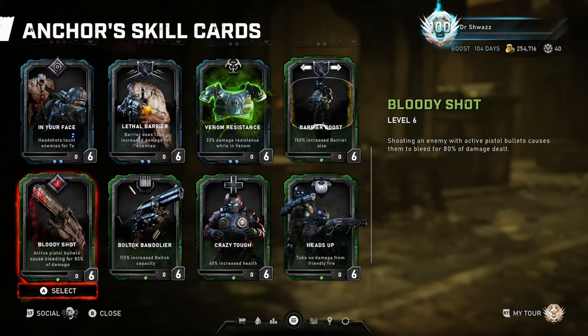Bloody Shot: shooting an enemy with active pistol bullets causes them to bleed for 80% of damage dealt. This card is your main DPS card for the Anchor class. You have to get an active reload with the Boltok or any other pistol to obtain bleed damage. In Escape, this card is pretty much mandatory since you spawn with the Boltok, and it makes you instantly effective as long as ammo is available. In Horde, the Boltok bleed is certainly handy, but the Anchor can still be effective with other weapons like the Longshot and heavy weapons, when paired with the Barrier Ultimate and Bullet Chain.